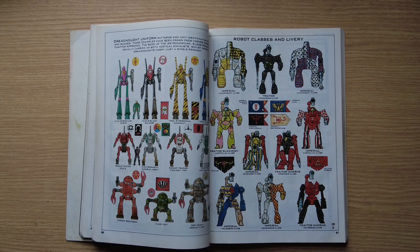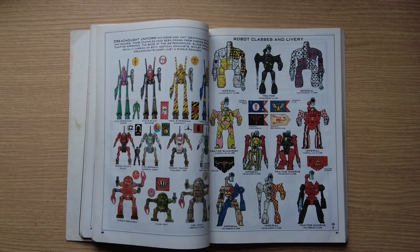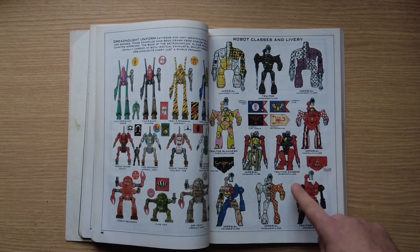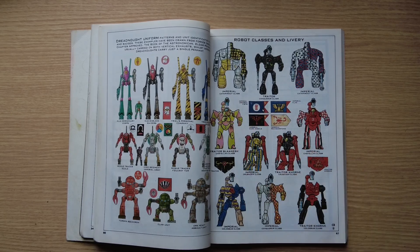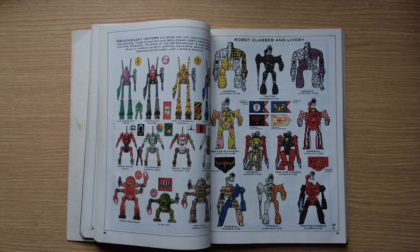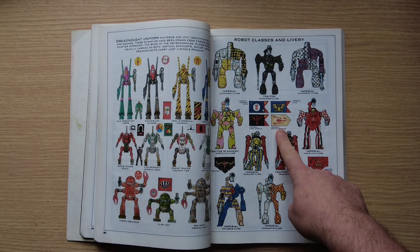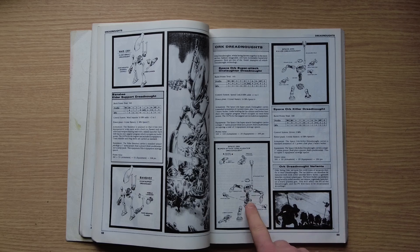The different robot classes — Colossus, Castellan, Crusader, Cataphract — are names that are used elsewhere in the modern game; Forge World must have read through these when making modern books. These either become suits of Terminator armour or types of Knights. Red Scorpions are quite popular at this time. The Orc dreadnought extra ring gives them additional height.